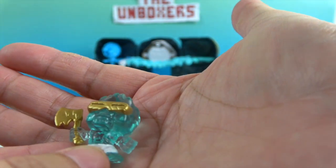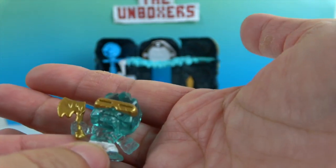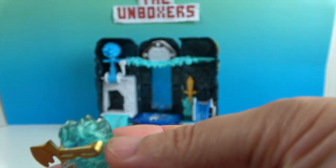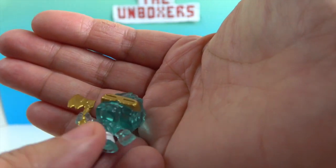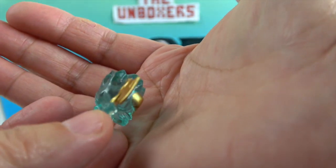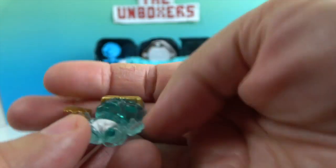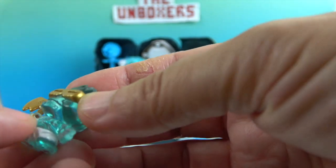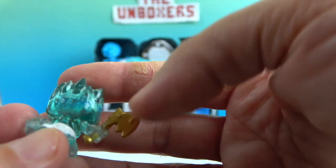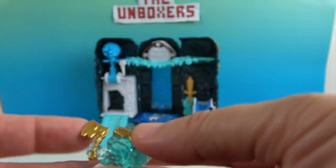He's got like golden glasses and a golden hatchet, almost like ice dripped on it. And look at a little ice on his head — it's like crystalline ice. That is really, really awesome. You know how we love translucent figures, especially ice ones. That is really cool. He looks awesome — I love that you can almost see through him. That is so cool!